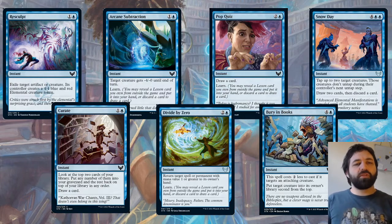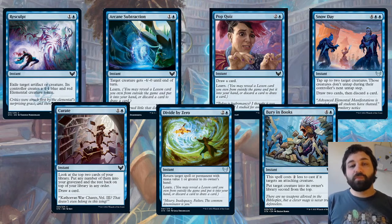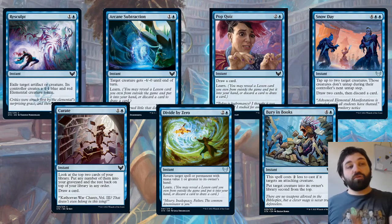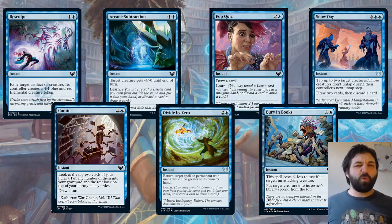A couple of cards that don't quite affect the board: Curate is a nice little card draw spell but doesn't do a huge amount. Pop Quiz is the first of these Learn cards. A note about Learn is that it gets a card from outside the game — specifically a lesson card. All of the lessons are sorcery speed, so none are instant. We don't need to worry about them at this point — they can't cast Pop Quiz or Arcane Subtraction and then go get another instant-speed card. However, they could discard a card then draw an instant-speed card, so watch out for that.